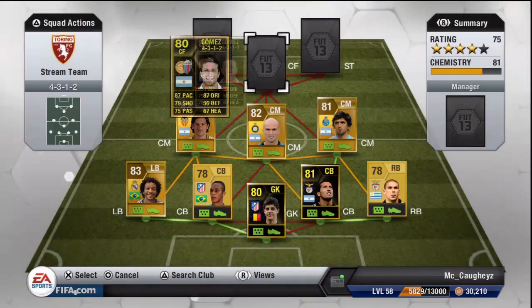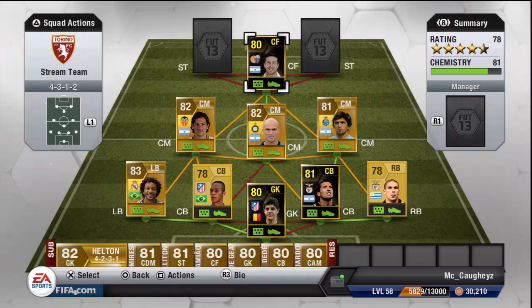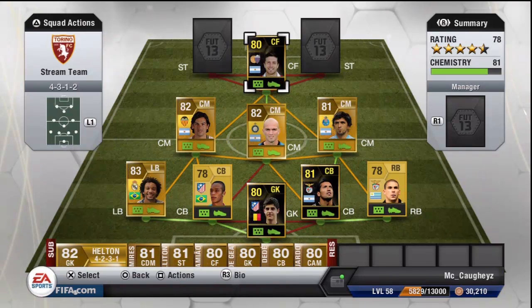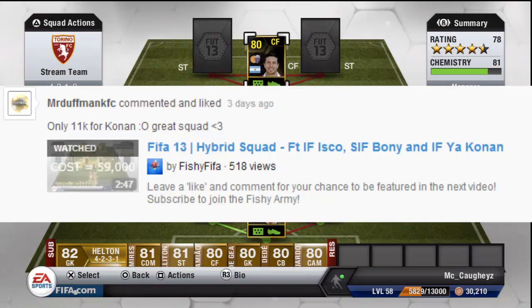At centre forward we have a player I wanted to build the squad around — Gomez, from this Team of the Week. 87 pace, 87 dribbling, amazing shot power, 4-star weak foot, 4-star skill moves. 34,000 coins is a lot though, and at 5 foot 5 he can't really get to headers, which does let him down a bit. But he is a decent player overall.